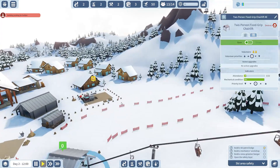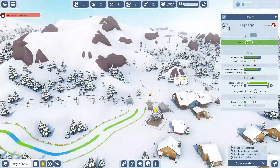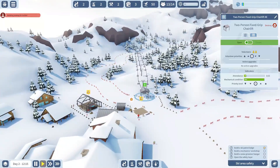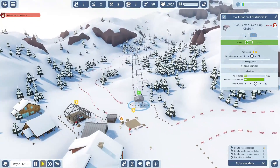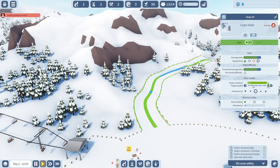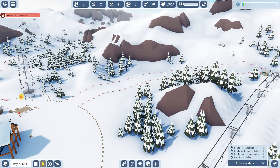Every once in a while these slopes will get ruined by the skiers, and every once in a while these ski lifts will break down — that's why the maintenance has to come. And the snow groomer, he grooms the snow basically. We want these green slopes to be at a hundred percent slope condition because then it's nice and smooth.